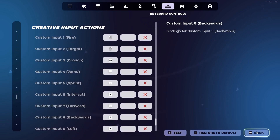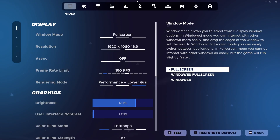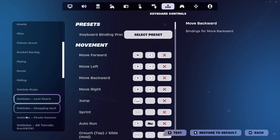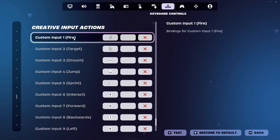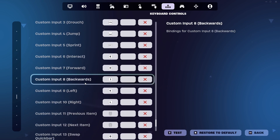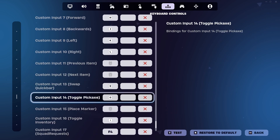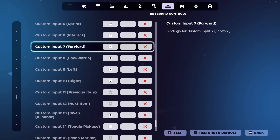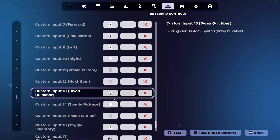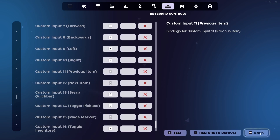Right here you can change the keys. Go all the way down to Custom Input Actions, and right here you have everything — fire, target, crouch, jump, sprint, interact. If you cannot buy and it's your F key giving you issues, you can change it here. For example, Custom Input 14 is Toggle Pickaxe — I put O, but you can put another key that you want. If you also have issues with movement, you can change forward, backward, left, right here. Even B could be buy, but if you have an emote on B, you can change it however you want.